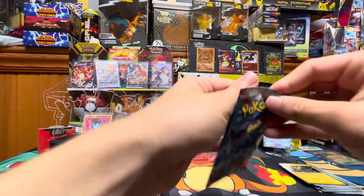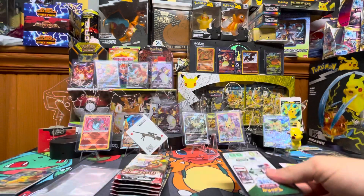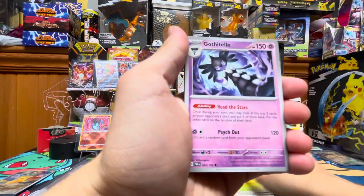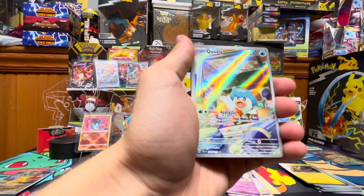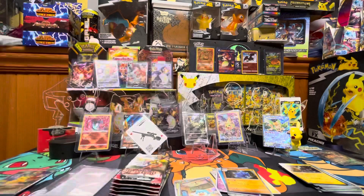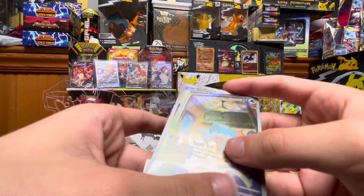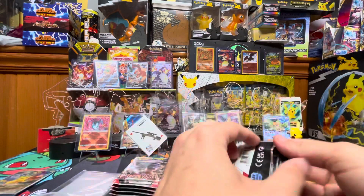Next pack: we got Rookidee, Magnemite, Fraxure, Combi, Gothitelle, Archarlock, Kommo-o, Tinkatink, Quaxly, trainer gallery Arboliva — look at that, first hit! Nice art too. On to the next pack.